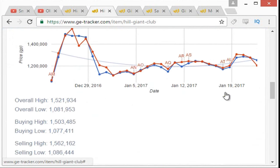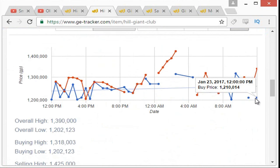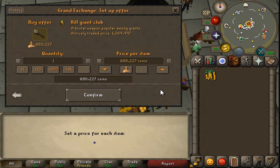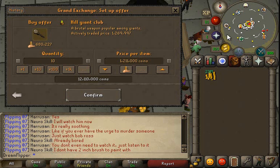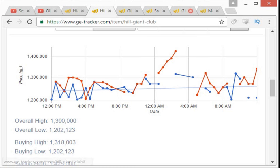Probably a 70k or 80k margin on it is pretty common and it trades quite frequently compared to the other kind of rare items I'm doing. So we'll try it for maybe 1,211k and did it go for 10 would be kind of realistic. Yeah, it looks like I can still get a 50,000, 60,000, maybe even 70k margin on each club. Which would be pretty nice.